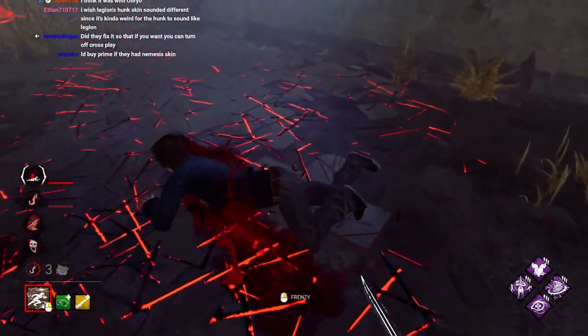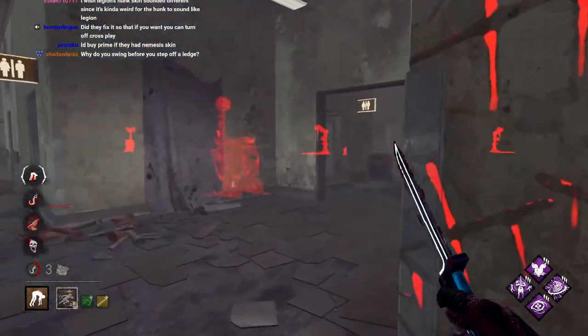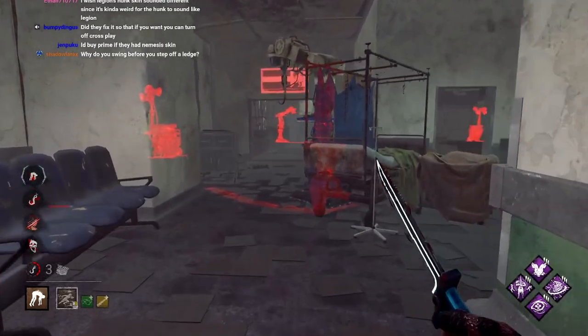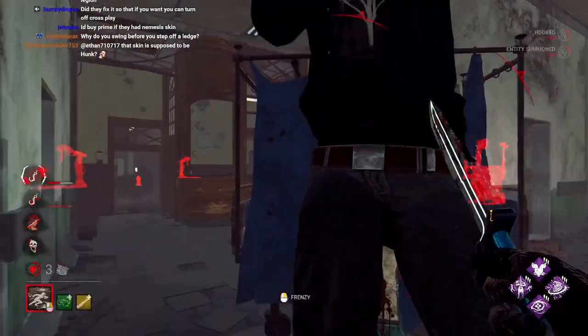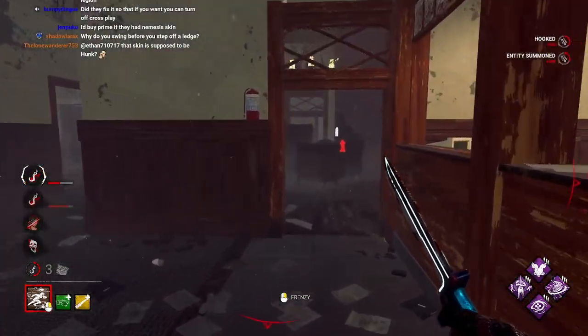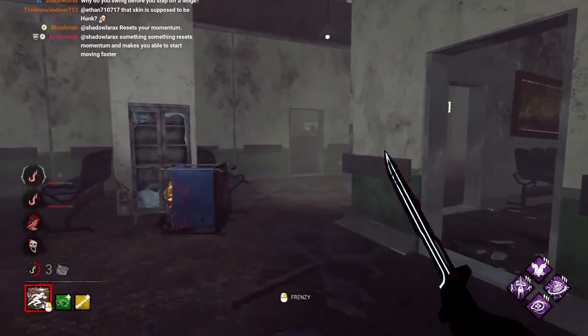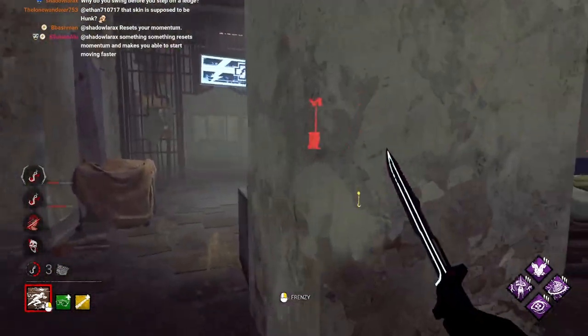Jesus Christ, these guys right now. This build is honestly one of the most effective map-offering-based killer builds that you can do, just solely based off of these two add-ons. Especially Etched Ruler — a full minute of Obliviousness with how easy it is to get hits as Legion is actually crazy.